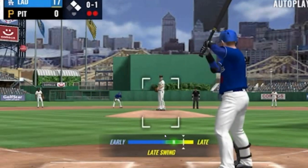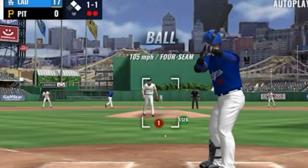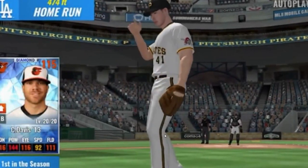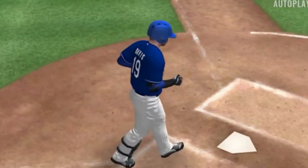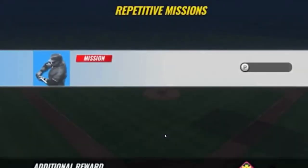A fastball blows by him for strike one. This one moves a little too far in — 1-1 on the way. Swung on and hit way back into deep left. This one can go the distance — that's a three-run home run, the first homer of the season. And the Dodgers take a 20-0 lead.